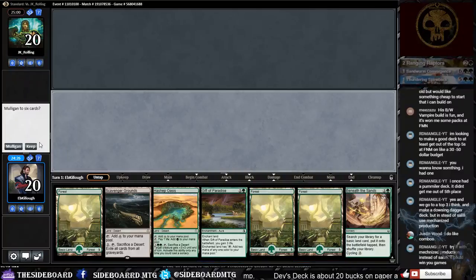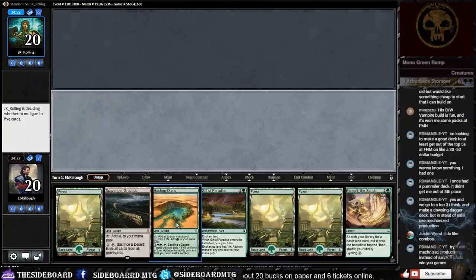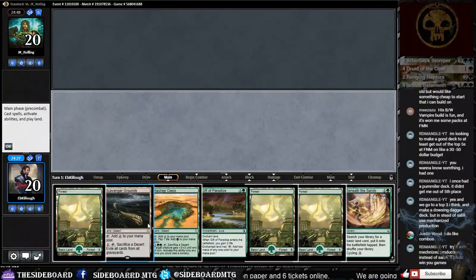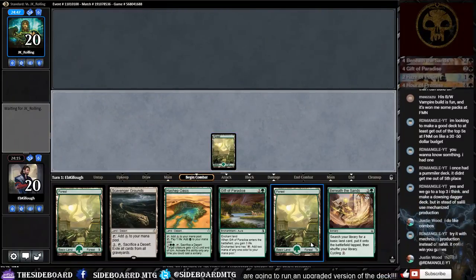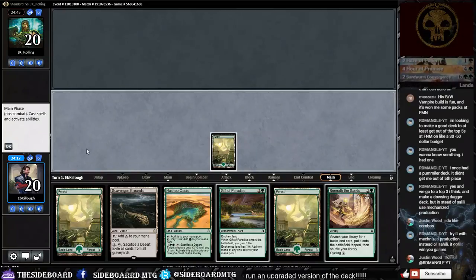We have all the lands we could want, just going to be ramping. We're in game one so we know we're heavy on top-end spells — we're going to hit those. I'll keep this hand. Let's just pray we're not against a red deck — actually I'd rather face red deck than Approach of the Second Sun. I forgot to fix the lands again — should I just concede to fix them?